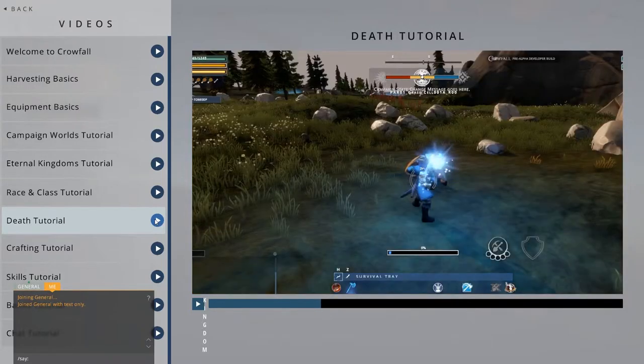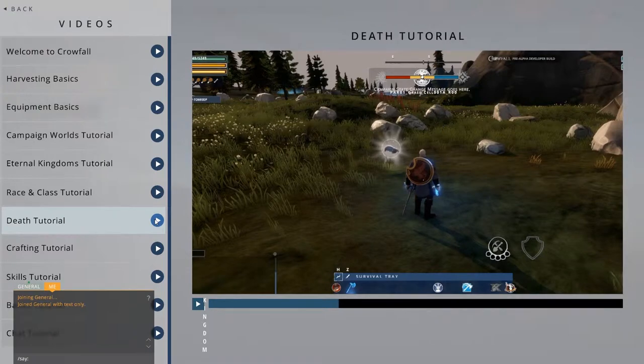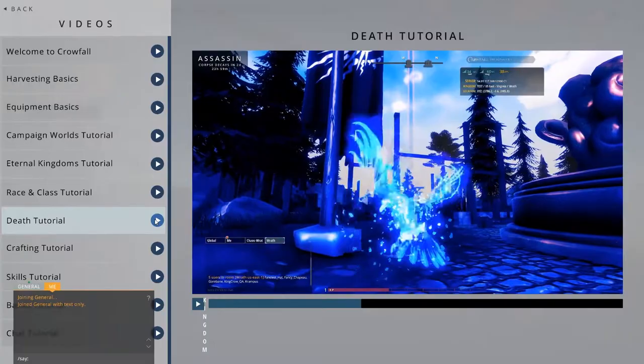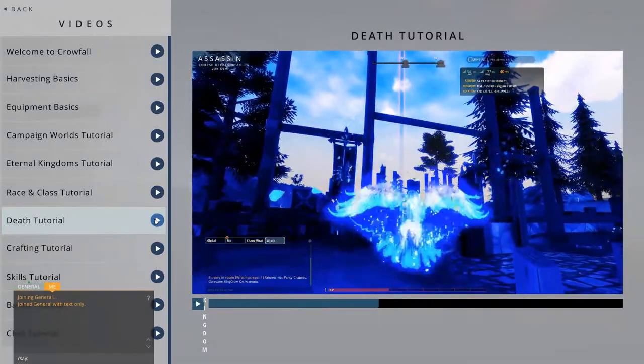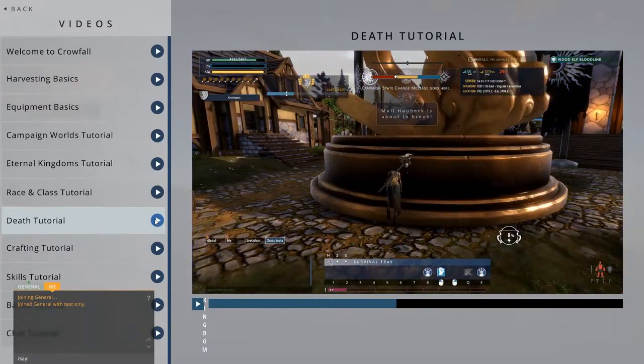If you can't be saved, or you're beheaded by an opponent, your Crow Spirit will release from the downed vessel, leaving a cairn to mark the spot you died. You will reappear as a crow at the temple. From here, you have two choices: fly to your cairn, or pray to the gods at the temple to retrieve your body.